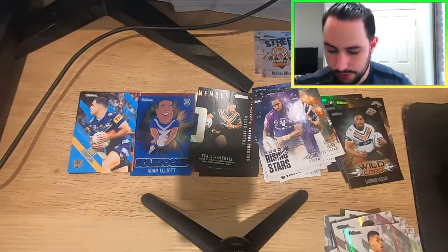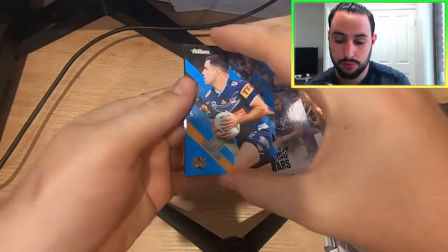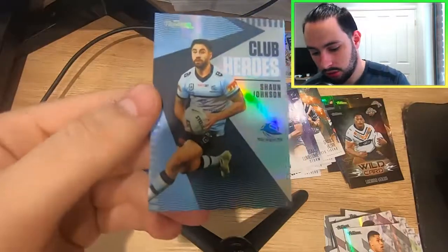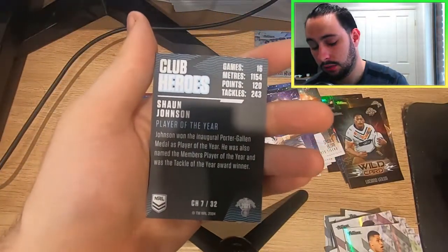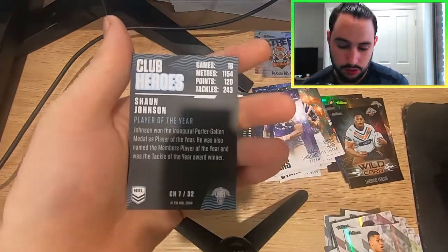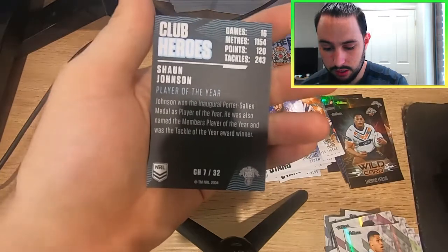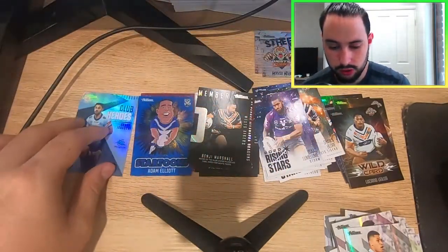David Fusatua. And now we crack on to the specialty cards. We have a Club Hero — Sean Johnson right there. That was in the first pack of the box. Sean Johnson, player of the year: 16 games, 1154 meters, 120 points, 243 tackles. Johnson won the inaugural Quarter Gallon Medal as the player of the year. He also was named the members player of the year and was the tackle of the year award winner. A lot there for Sean Johnson — very cool.